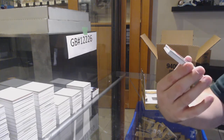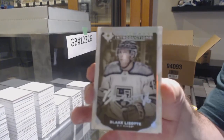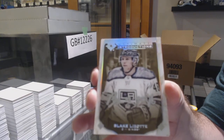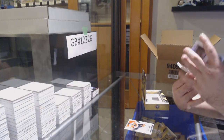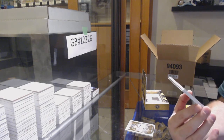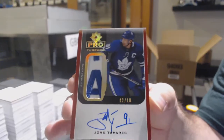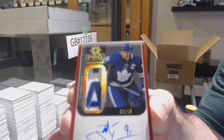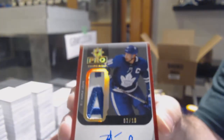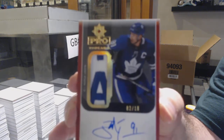For the Philadelphia Flyers — 299 Carson Twarynski. For the LA Kings — ultimate introductions autograph, Blake Lizotte. Blake Lizotte, LA Kings — that is sexy! We've got a pro threads patch auto for the Leafs, number two of ten — John Tavares. Two of ten, John Tavares — beautiful!